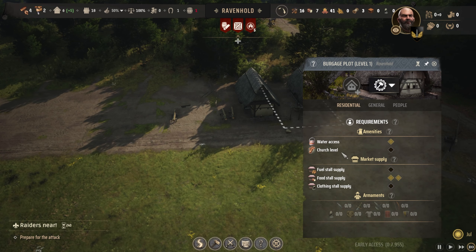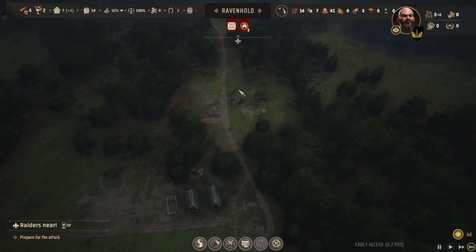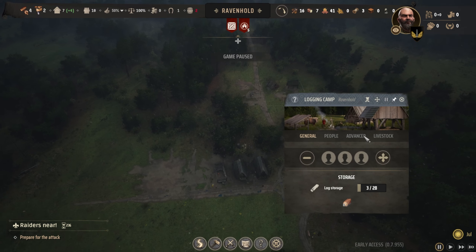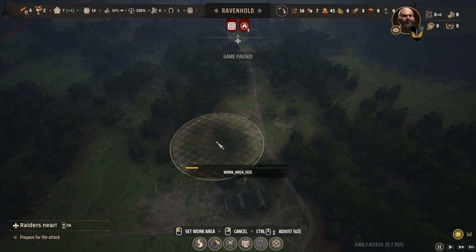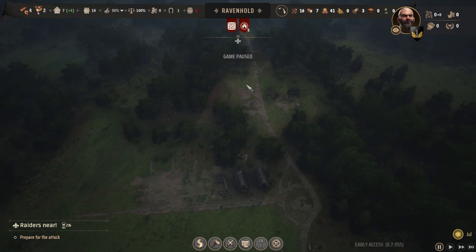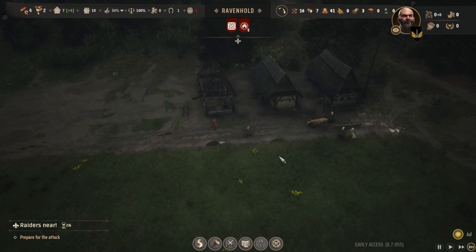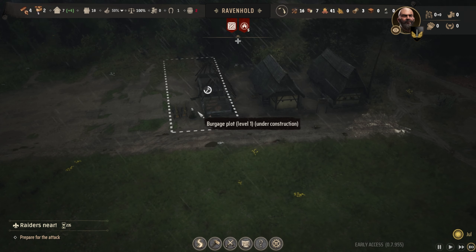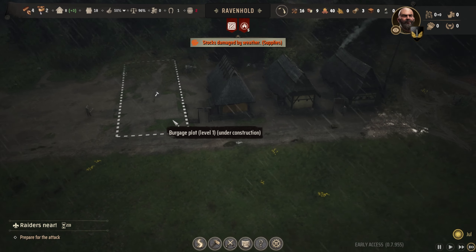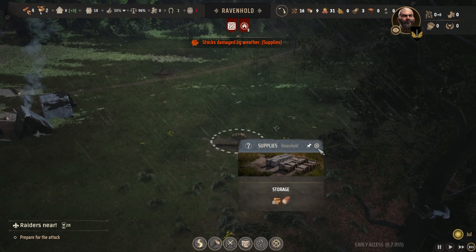What we've got here is one burgage plot and a new family has moved in — because the five families that started out in the camp down here are going to stay living in that working camp until they've managed to get new houses. So we need five more burgage plots plus the one we just did. Somehow we managed to get a new family in — that's really lucky. They've got some people. They also have food available, water access — they don't have fuel and they don't have clothing, but they do have water. They need church access as well. Stocks are being damaged in the weather — that's bad. It's damaging our firewood there.